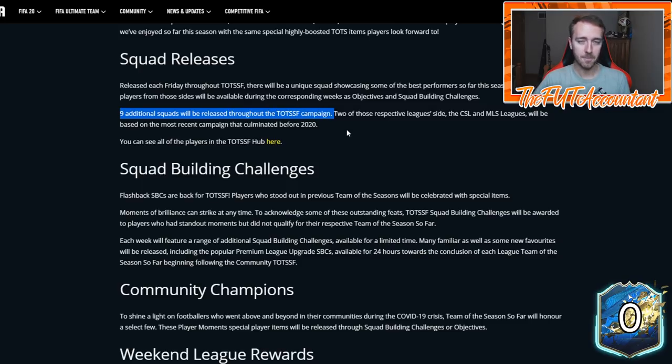Nine additional squads will be released throughout the Team of the Season So Far campaign. Right now in FIFA Ultimate Team, the EFL League TOTS is in packs until Monday. It looks like they're going to supply those lower leagues and change the main league every single week, letting the lower tier leagues overlap. The Chinese league and MLS leagues are going to be based on their last season before 2020.